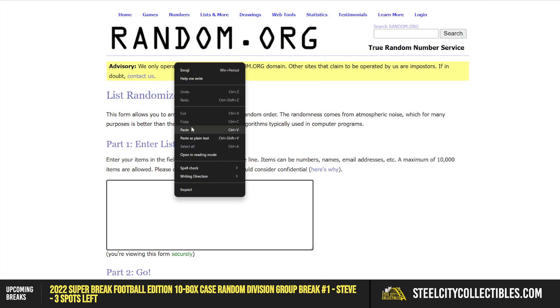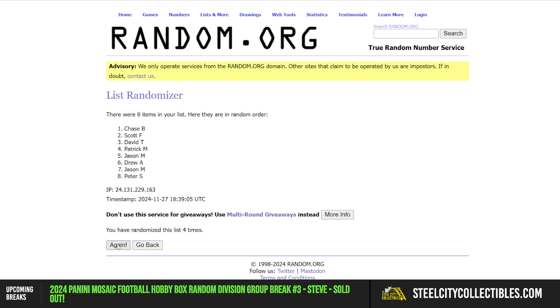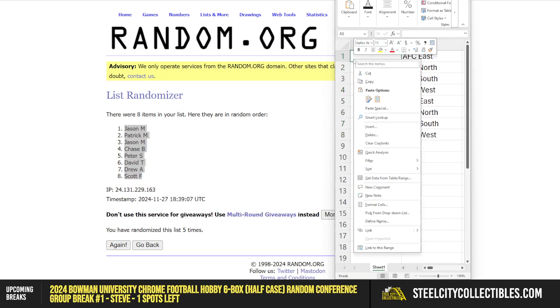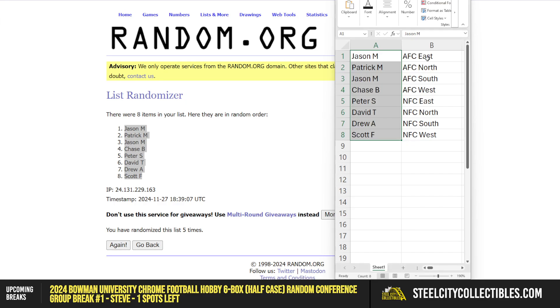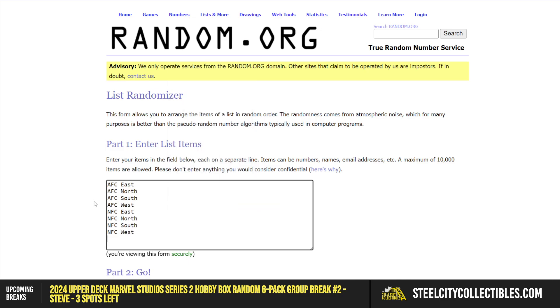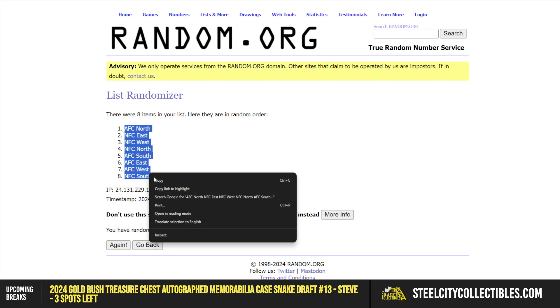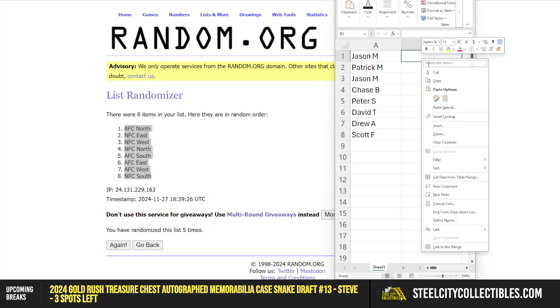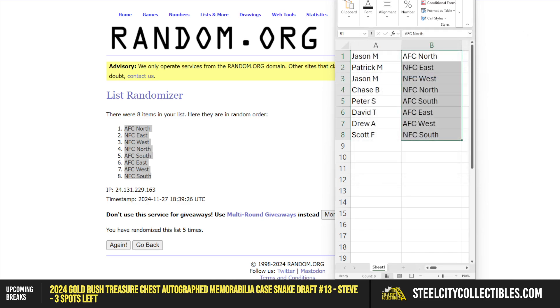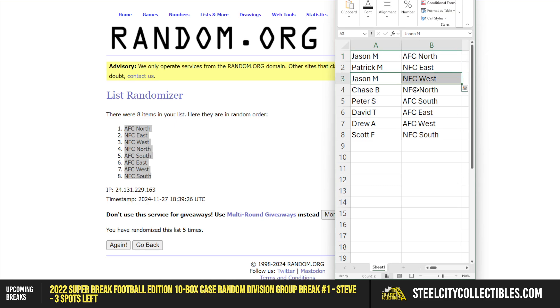There are the eight names. Jason at the top, Scott on the bottom. There are the divisions. AFC North at the top, NFC South at the bottom. We have Jason with the AFC North and the NFC West. Patrick with the NFC East. Chase, the NFC North.